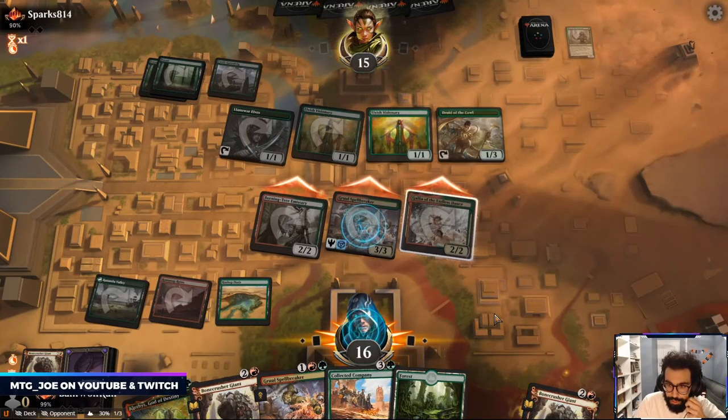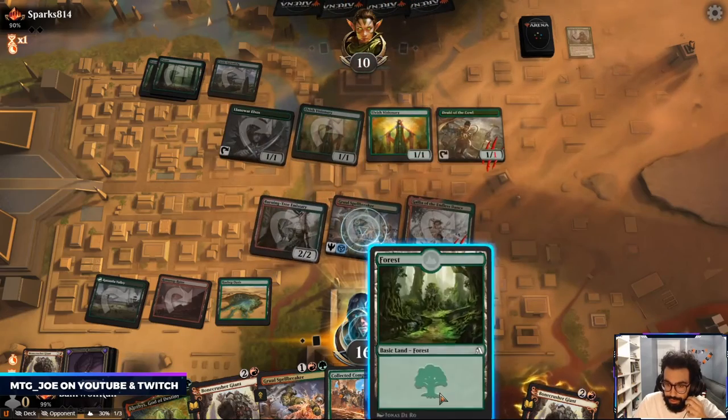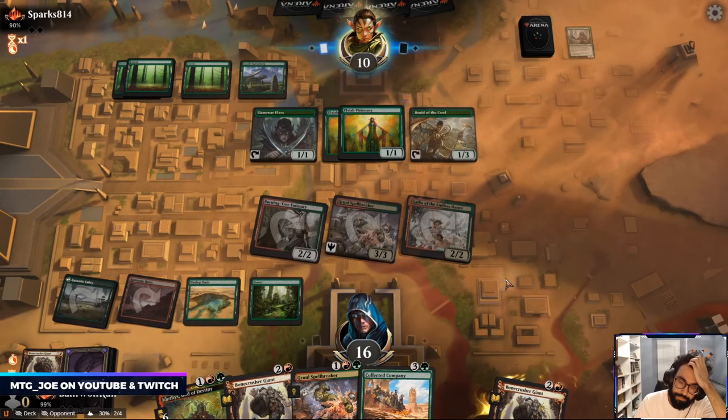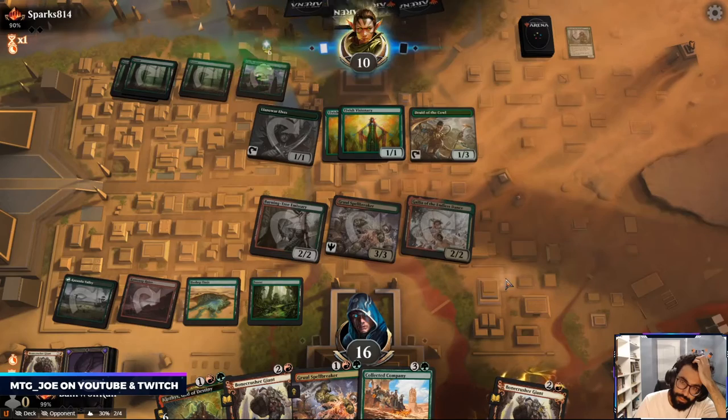So we got Collected Company — not a red source but something. I want to take them off one of their lords. Six mana and...